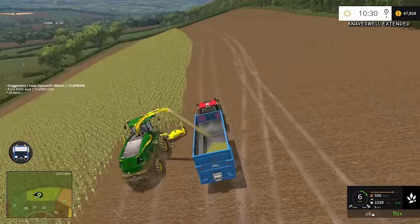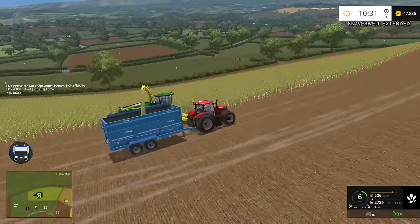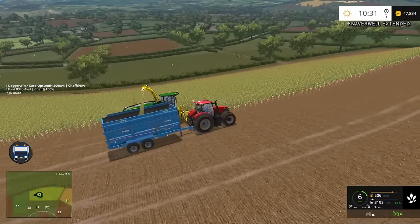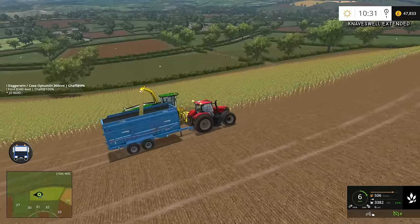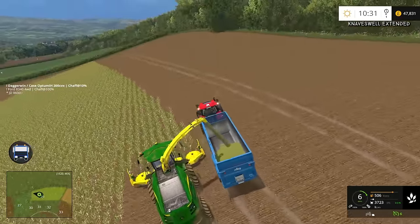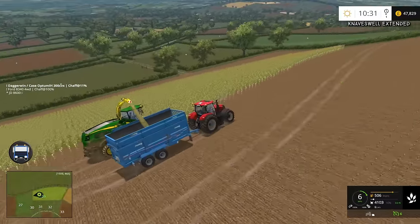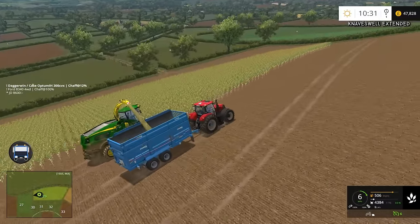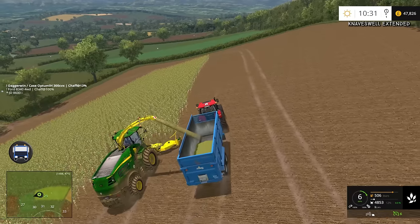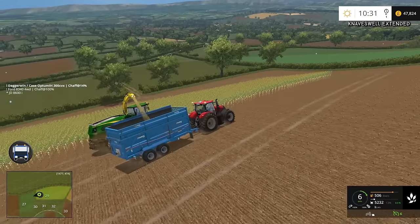Here we are back in the field getting the next load. The JCB has not got stuck again — very good news. My theory there was right, but my theory with the conveyor was obviously not quite right. It flashed up then saying something but I'm not sure what exactly. I'm actually surprised the conveyor didn't unload into there, because it's sort of a noticeable unload area. But obviously we can't change it, so it's just the way it is.